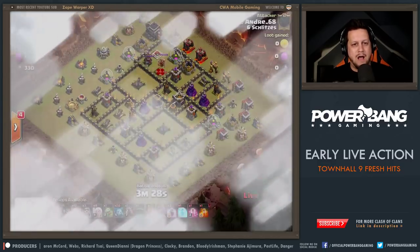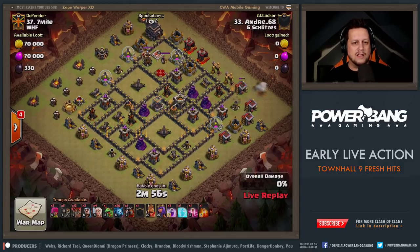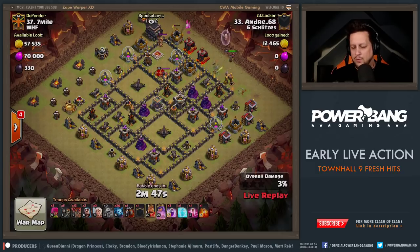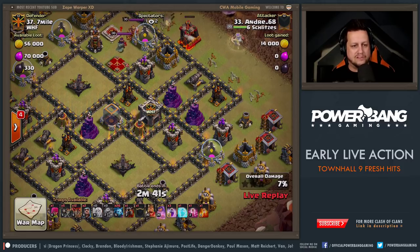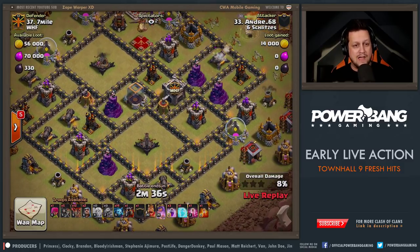Andre 68 taking on Seven Miles. He's bringing 20 minions — more than usual — and 12 balloons. He's going to try to queen charge in here. He's going to go at the section with the wizard towers. The goal is to take out the splash damage so they can't hurt the minions, and then ultimately take out the rest of the base. He's got two wizard towers on the far side as well — the balloons are going to have to take care of that. It's just about creating nice pathing through the base.